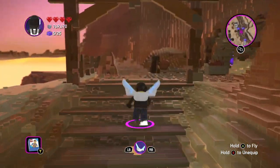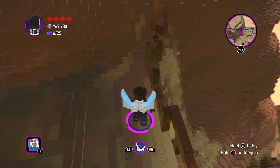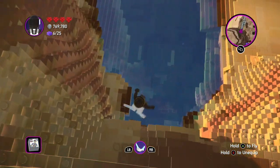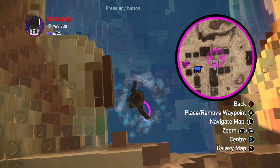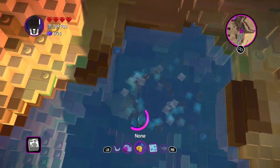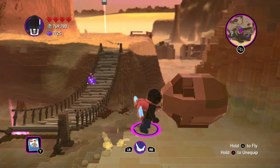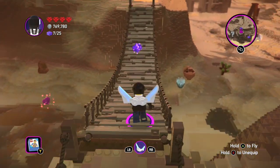Go over here to this location and you can collect it. The next one is down here on the map — this is where the shop is — basically right across from it. It's actually underwater and you can get it right there.